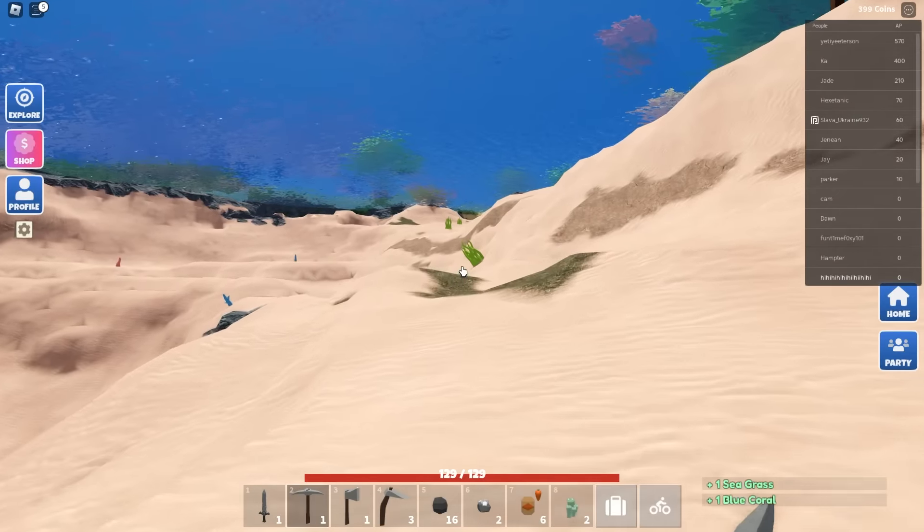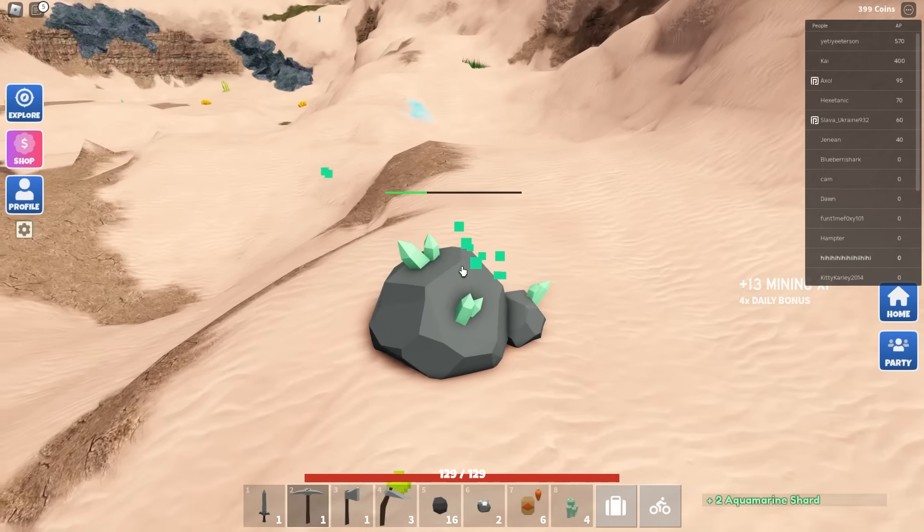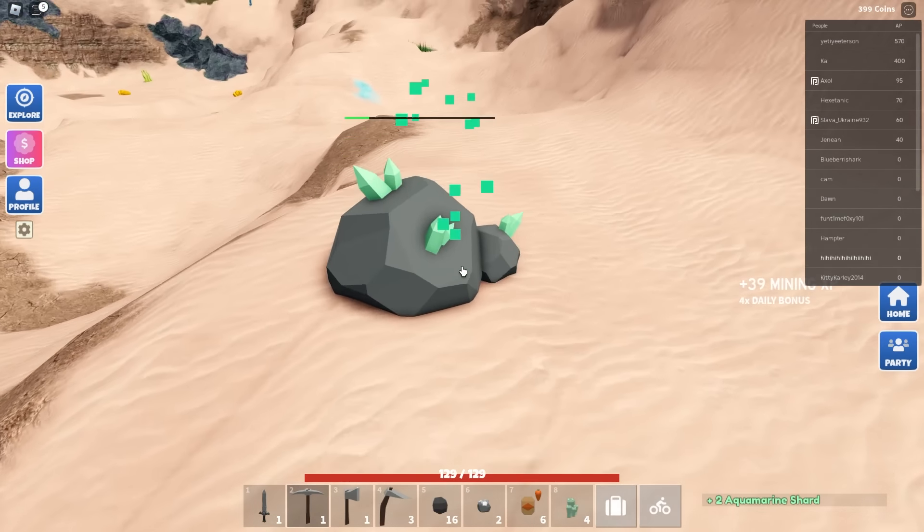Now we need to go get some clay. Clay is over here inside the hub. I think people have already been farming it so it's not spawning much. There's some clay - I just gotta farm all this. Clay is finally spawning. Someone cleared it all out and left the coral. We need 40 clay, we've got six so far. I feel like clay should have been more common than aquamarine.